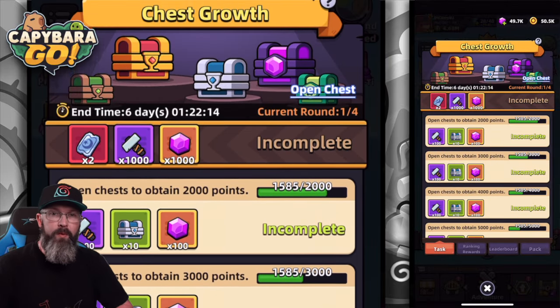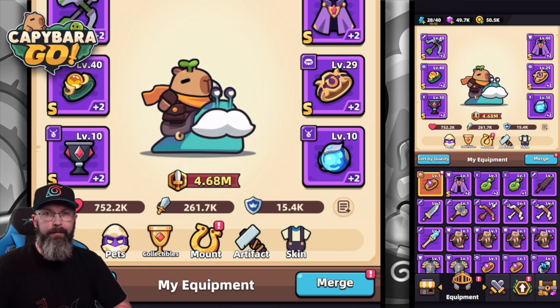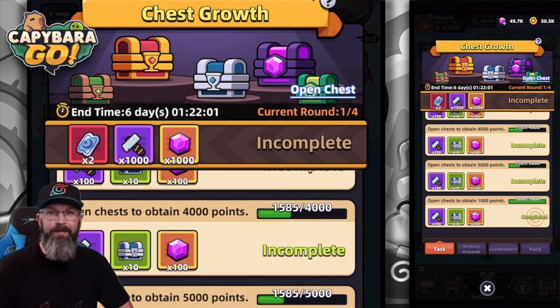This event is where we can get a whole bunch of divine hammers, which we use to upgrade our artifacts inside the game. It can be a good event if you're saving up for it. It can be a little deceiving when you see 'obtain 2,000 points' — that doesn't mean you need to open up 2,000 chests.